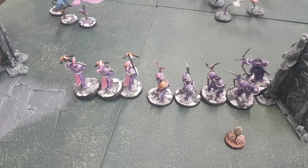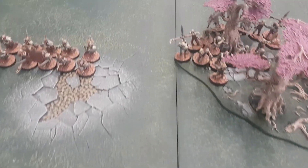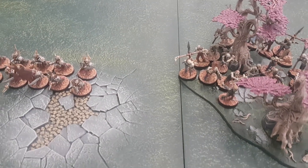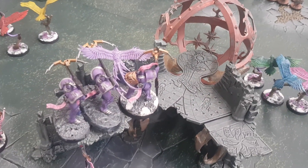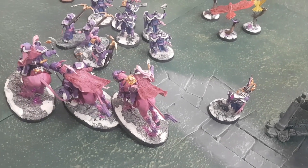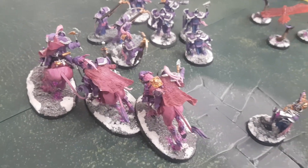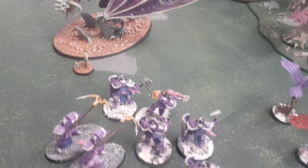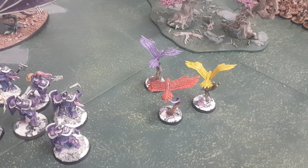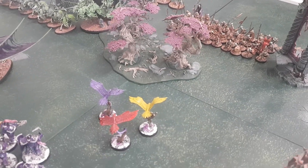The Liberators come in from reserves on a three-plus — they do. Movement phase: Lucy has moved the Judicators and Raptors forward, with both units of Aether Wings pushing forward to support the Raptors. These Raptors jumped up into the Ruins for plus one to their save. The Palladors chose to ride the Winds of the Etheric — Lucy rolled eighteen inches, pulling them across. One of them will be within range to shoot.